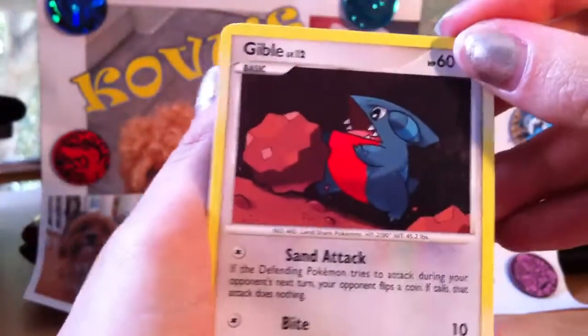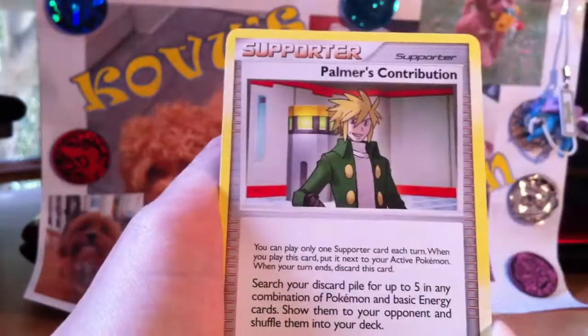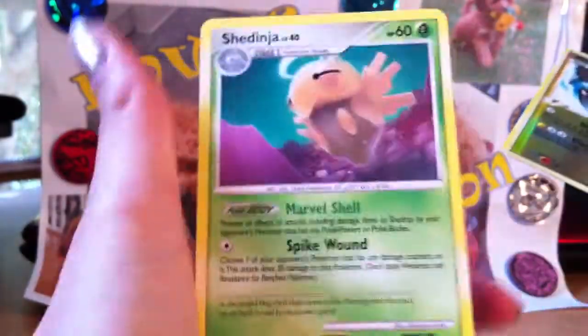Alright, so we've got a Gible, a Bulbasaur, Starly, Chingling, Sandshrew, Hippopotas, Magma, Palmer's Contribution, an Electivire FB Reverse which is a rare, and a Shedinja.